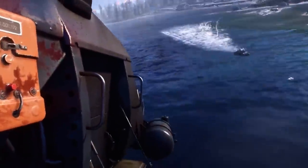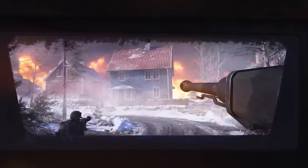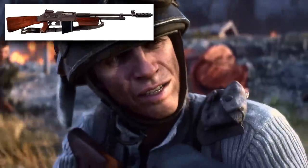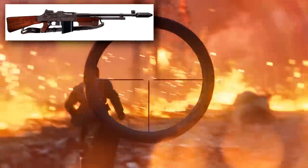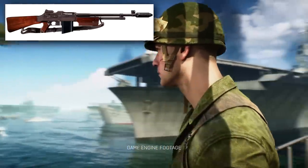Going beyond even that group, there is another set of weapons that are simply mentioned in the files — in passing or in reference to other weapons. First, the Colt Monitor Machine Rifle. This is referenced in the files because its muzzle is included on several other weapons as part of weapon skins. The Colt Monitor was essentially an improved version of the BAR, so there was no sense in adding it since we've got the BAR already.